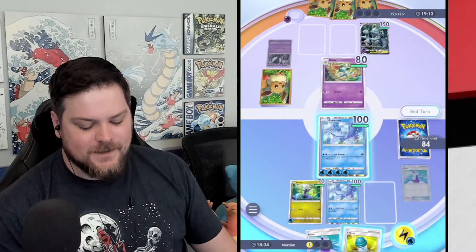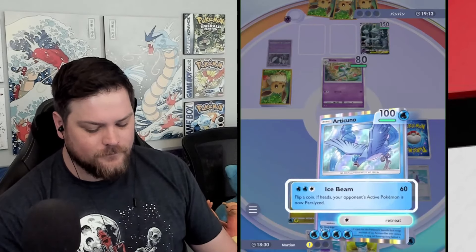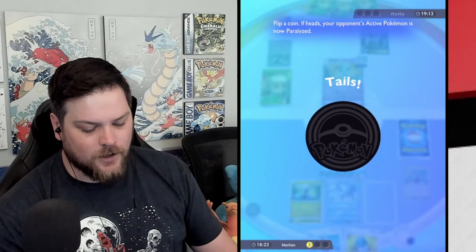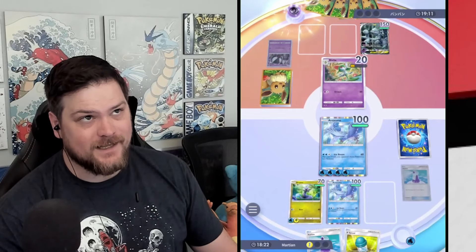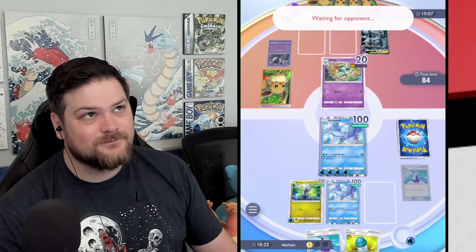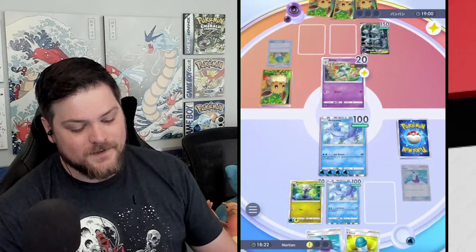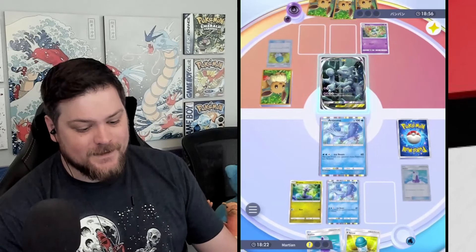The Moltres decks actually suck — it's too inconsistent to get an evolution out. When Moltres gets some heads and you evolve Charmander on curve, the Moltres deck is unstoppable. And so you get a sense in those games that the Charizard deck is broken.